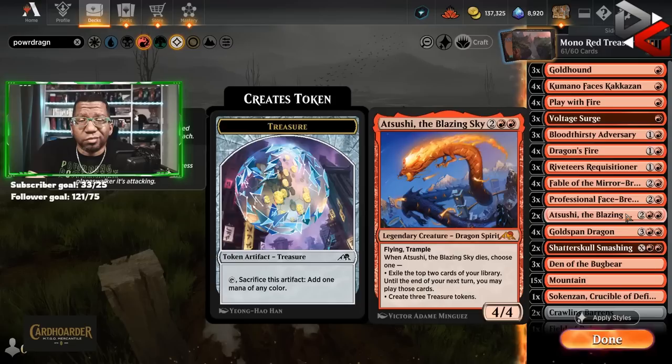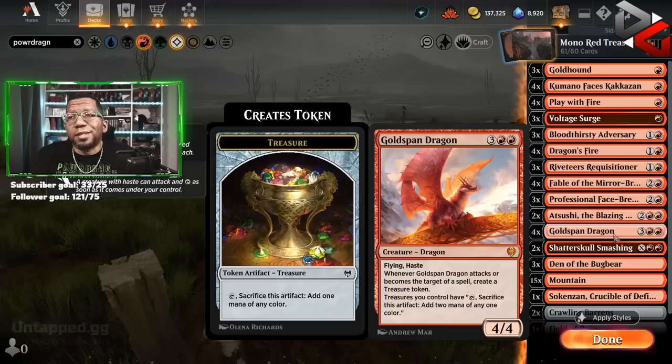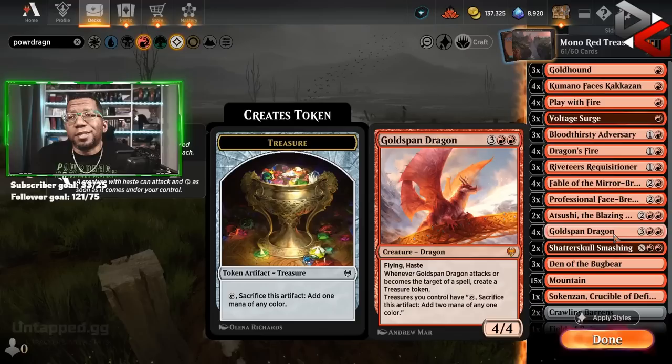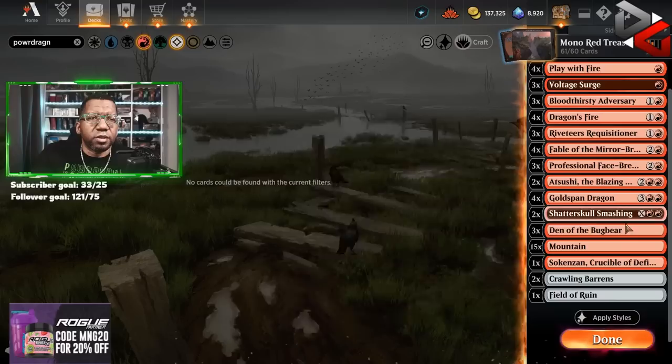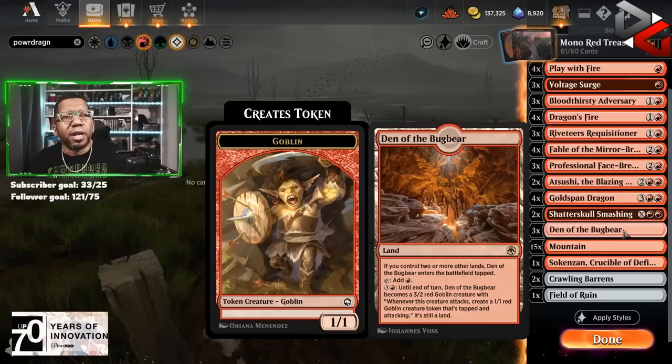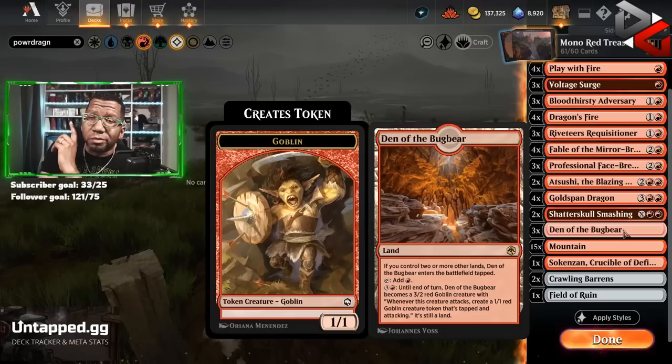We have two Atsushi the Blazing Sky because both parts of this are good, so I don't mind either one — and it does trample as a flyer, which is pretty sweet. Then we have Goldspan Dragons because of course — flying, haste, creates treasure. But we need some mana sinks for all of that treasure, so we're starting at two Shatter Skull Smashings. We have three Den of the Bugbear, 15 Mountains, one Sokenzan, two Crawling Barrens, and one Field of Ruin. Between the Crawling Barrens, the Shatter Skull Smashing, and Den of the Bugbear we should have plenty of ways to spend the treasure. But I don't know if maybe we need another outlet. By the end of the video we'll discuss whether we want to make any changes.